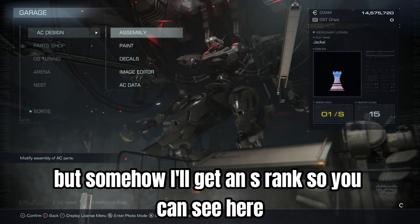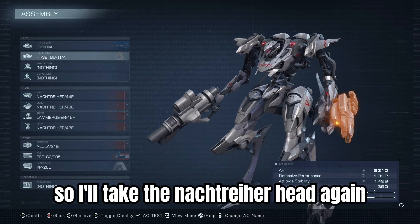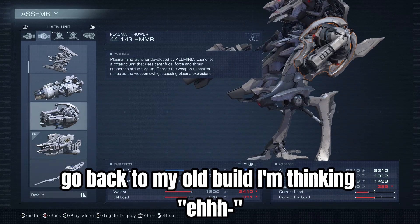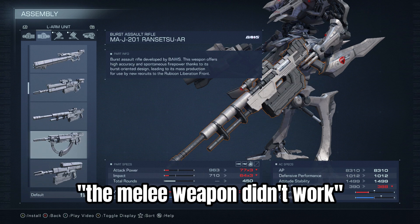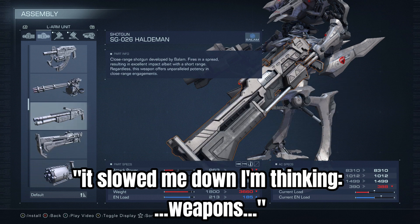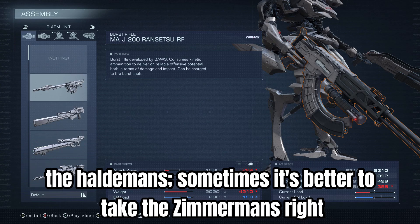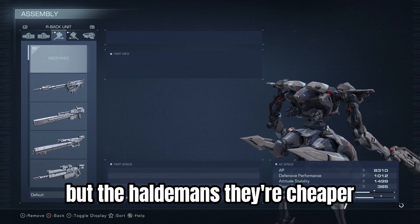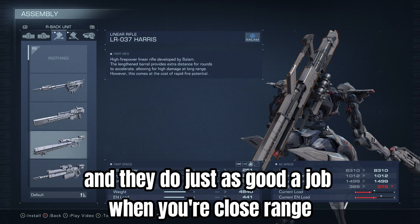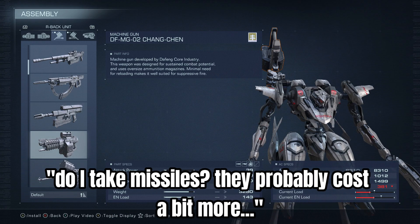Looking at the ammunition costs versus my repair costs — in the next run the repair costs are actually double, but somehow I'll get an S-rank. So I'm going back into the editor thinking about what I need to change. I'll take the Natural Red again, go back to my old build. The melee weapon didn't work, it slowed me down. I'll stick with the Holdemans — sometimes it's better to take the Zimmermans, but the Holdemans are cheaper and do just as good a job at close range.